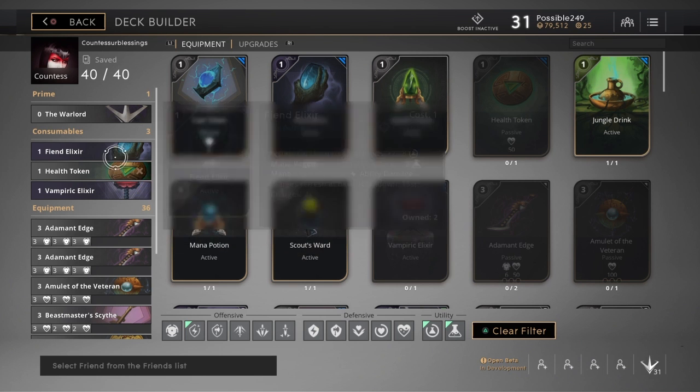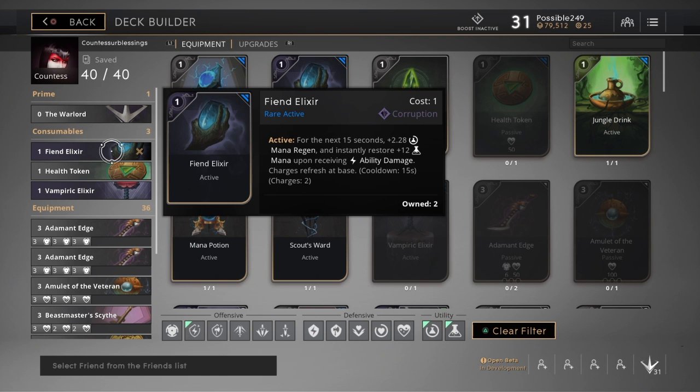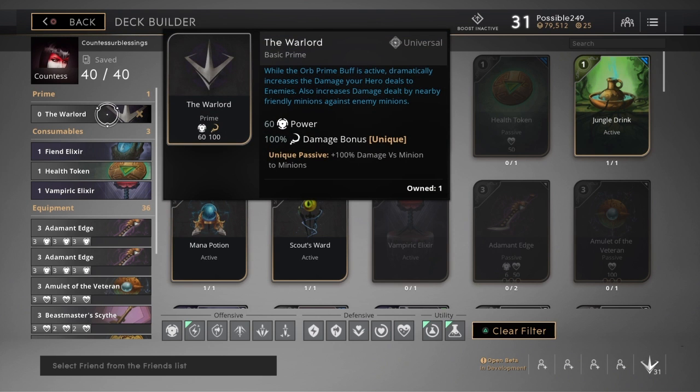I also put these in here just in case: the Vampiric Elixir, Health Token, and Fiend Elixir. I also start my build with the Warlord — whenever the War Prime is activated I get a 60 power plus a 100% damage bonus versus minions. So my minions will win over the enemy minions.